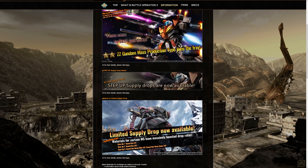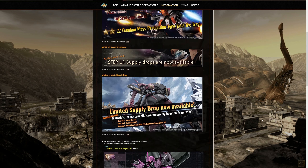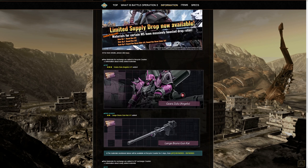On other news, we have a reissue — a limited supply drop — for the 650 and 700 cost version of the Bound Doc, plus its weapons for the level two. So if you don't have this suit and you want to try learning something really amazing and pretty much a pain in the ass in the sky, here's your chance.